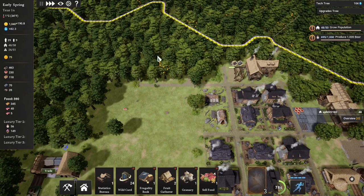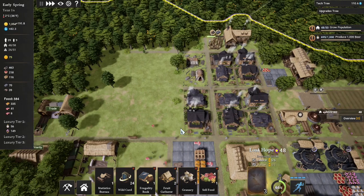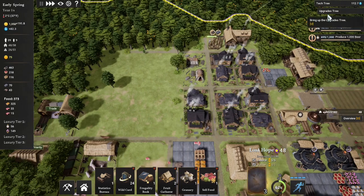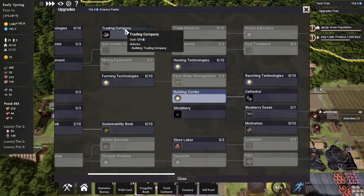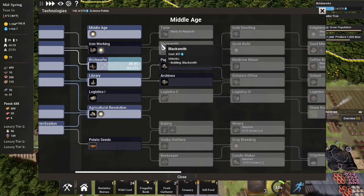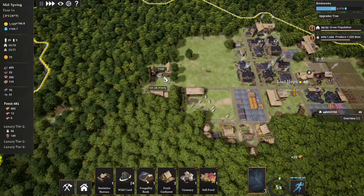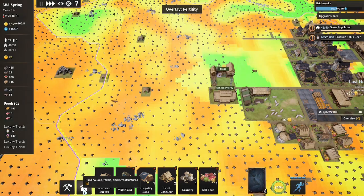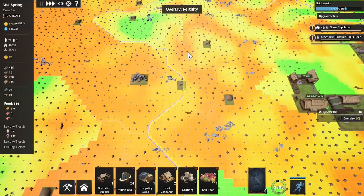Do we need roads up here? It's kind of giving us our frame and we will want to expand our houses at some point. We want to do it a little differently because in the upgrade tree we have shrubbery, which increases appeal by five for five tiles. The auto trader would also be good because then we don't have to worry about tools — we can just trade for them. In the tech tree, let's go ahead and get brickwork, then iron, then blacksmith. Let's start plotting out where we want to build and turn on our overlays.